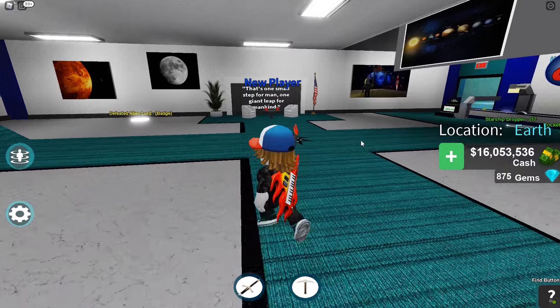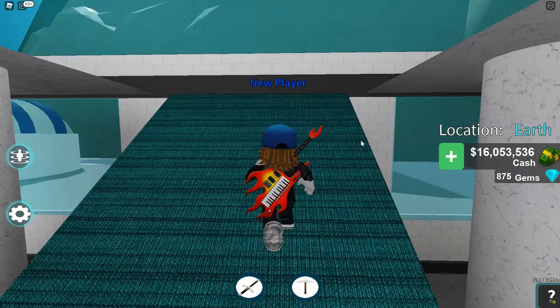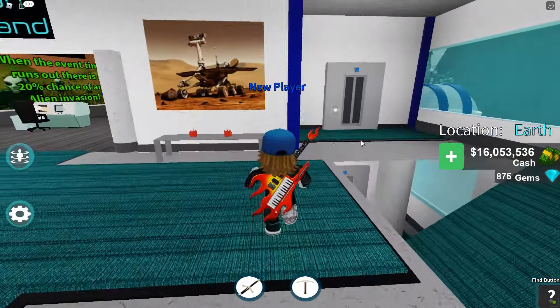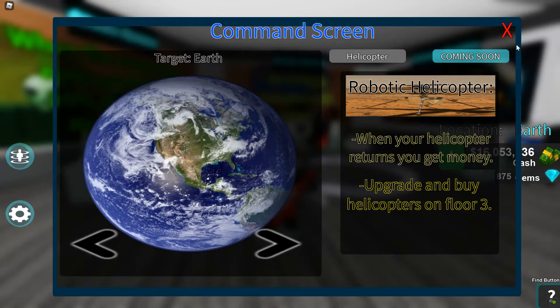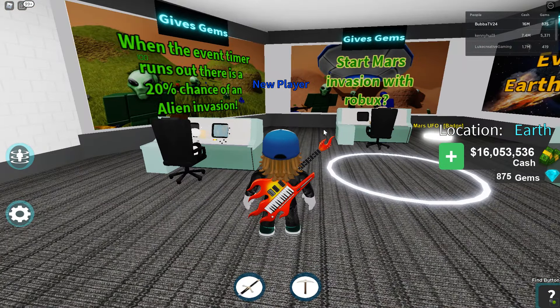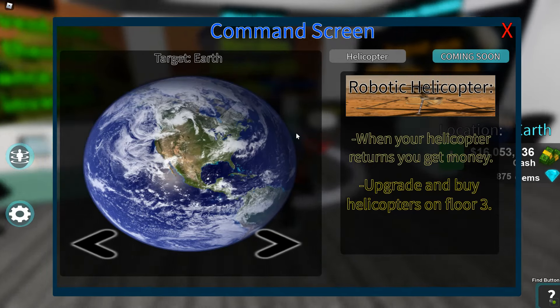The ISS is something that you will have to fly to, and it's something that everybody spends money on in the server. We have another room of droppers up here, but this is where Mission Control is — and space gear, so you can go to two different areas. This tells you everything that happens in the game: the next event will be in a minute 35, aliens will give gems, and an invasion will give gems.